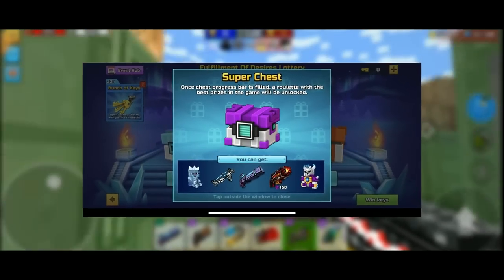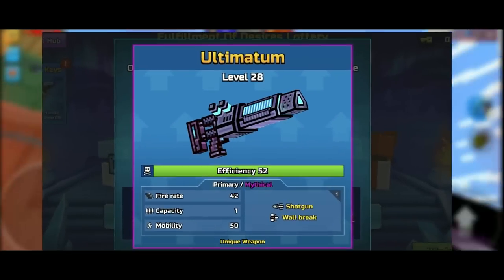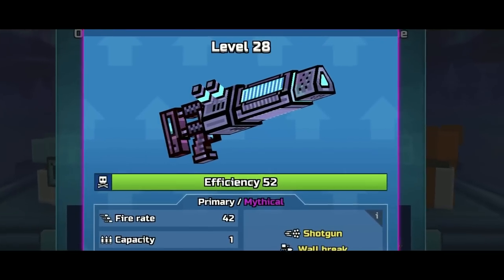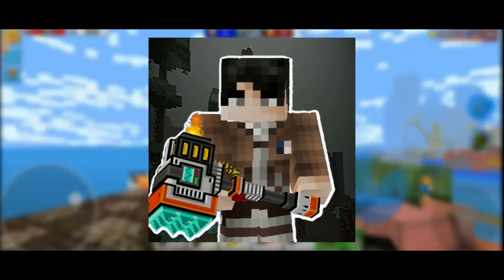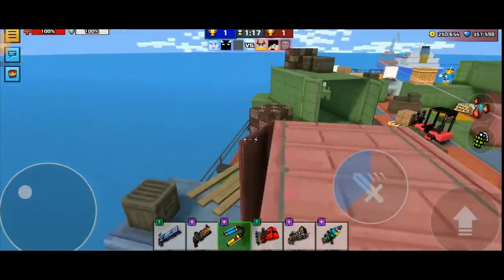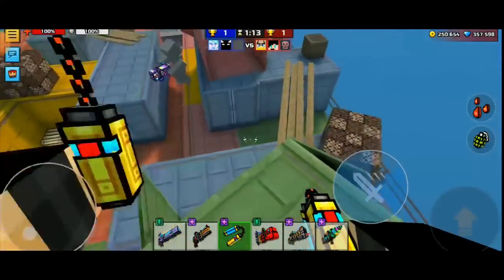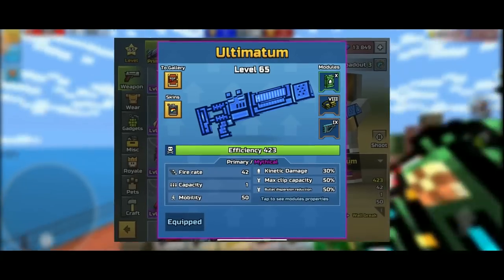As we all know, the Ultimatum has recently returned in Pixel Gun 3D, and adding more detail into this, it has returned in the lottery and in the Super Chest, meaning that it will be a lot harder to get the Ultimatum. Today I decided to ask one of the top clan leaders of Pixel Gun 3D to help me out and give me the best tips on the best ways to grind as many keys as you can, to get yourself as many win chests and super chests as you can, to maximize your chance to get the Ultimatum before it leaves the lottery.